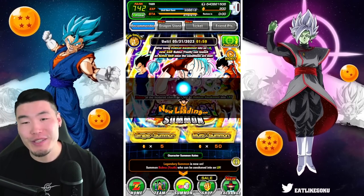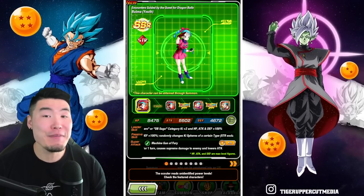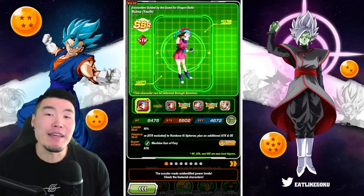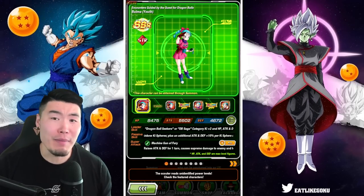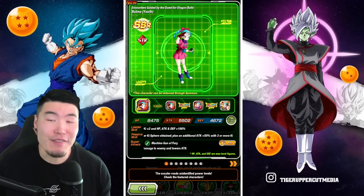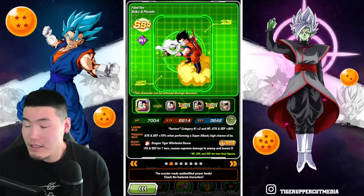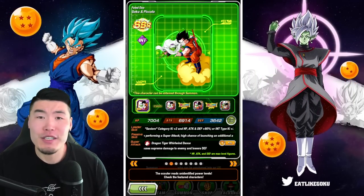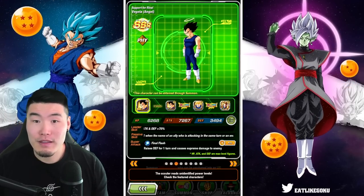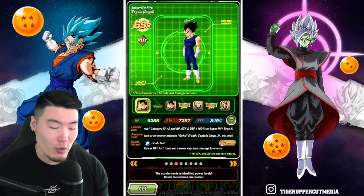Taking a look at the featured units, we obviously have the Bulma who is one of, if not, the best unit in the entire game right now. It's actually quite amazing how OP they made her. But I guess that's the only way they could get people to summon, and it definitely worked. And from there we have this INT Goku and Piccolo, who I just don't think is very good anymore. LR Super Saiyan 2 Angel Vegeta — he's okay, but definitely aged quite a bit in the last few years.